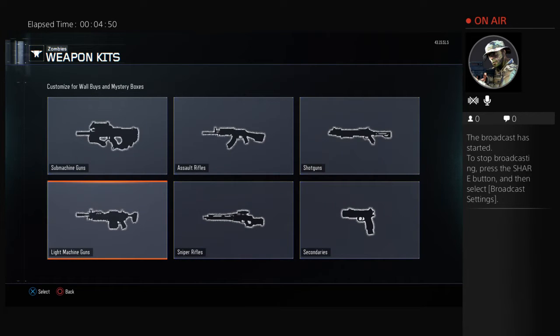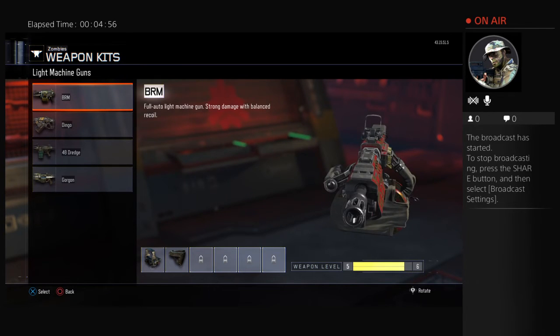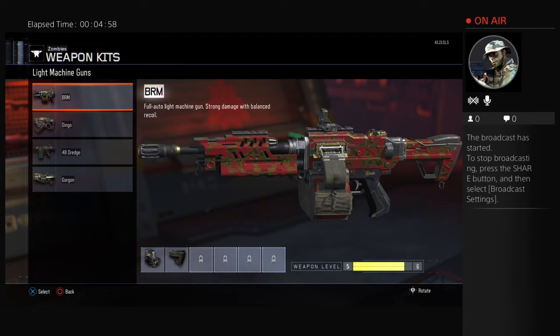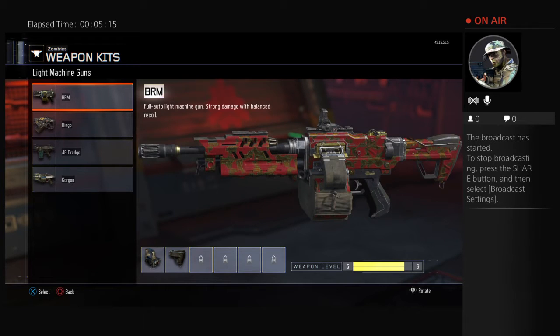Last but not least, we'll move on to the light machine guns, then we'll probably start playing a game of Zombies. This is the BRM — it's an LMG, fully automatic, does a lot of damage for headshots, and available in the mystery box. This baby is really good for points and headshots. Once I get it from the mystery box, I always go for the heads.